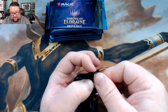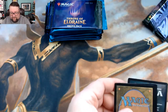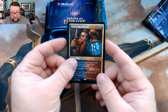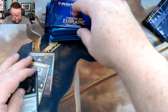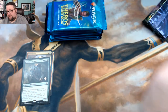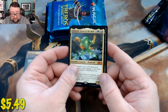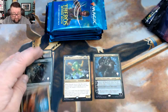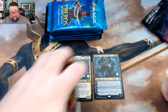Opening the first promo pack: we got an Improbable Alliance — I love that art — a Cinder Vines, and a Feasting Troll King. Not too shabby, we got two rares out of that. The second pack has another Improbable Alliance, and then — holy cats — an Omnath Locus of the Roil and a Garruk, Cursed Huntsman. Two mythics out of that last pack! Winner winner chicken dinner — all going into the Patreon build-a-pack box.